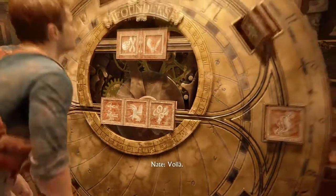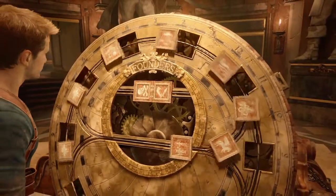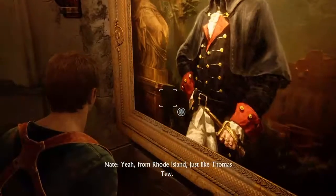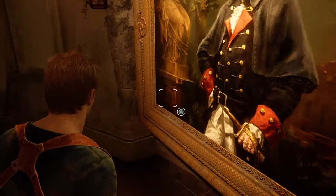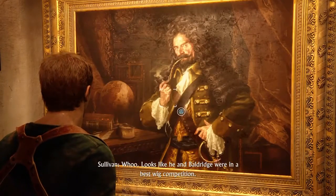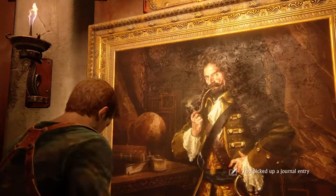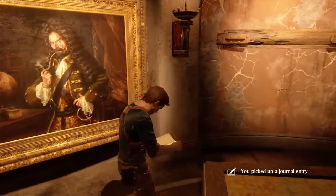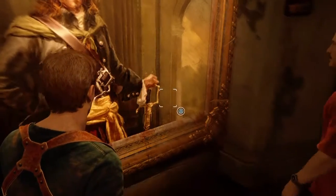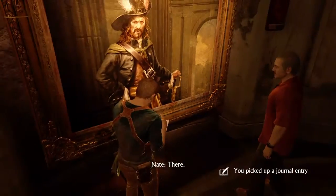You basically just rotate them round and it opens up another one. So you start off with two, then you end up with three, then you get another three. Each time you do one it opens a door - first door's on the left, then on the right. Then they get a little bit tricky each time to find them. If you need any help, more than happy to help - just message me and I'll help you as best I can.